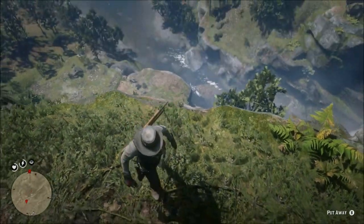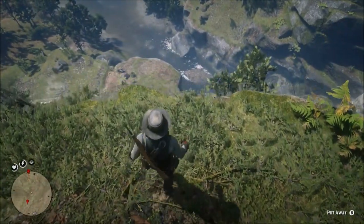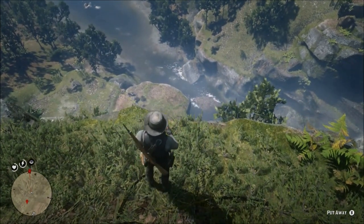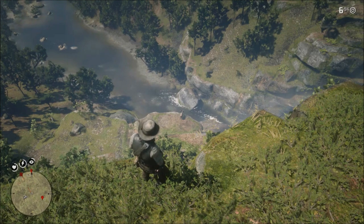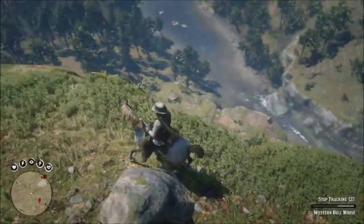You want to face down towards the river and look towards the rocks, and what you want to do is keep moving backwards and forwards. I'm doing this at about 12:35 in the day. If you keep moving backwards and forwards it takes a couple of tries, but eventually you will see the western bull moose spawn at the bottom rock just down here, facing out towards the river.